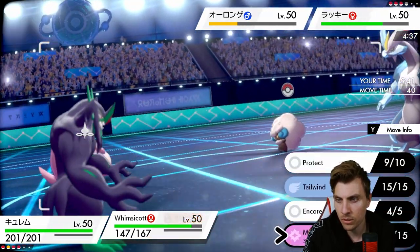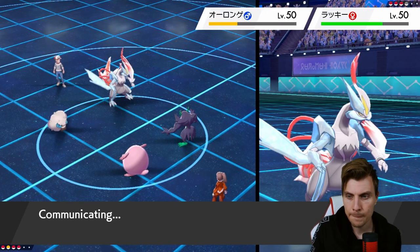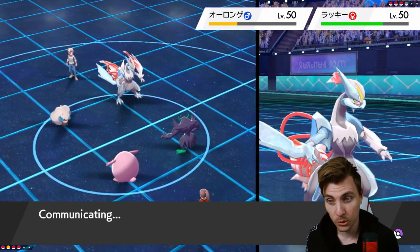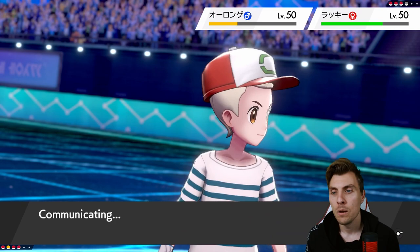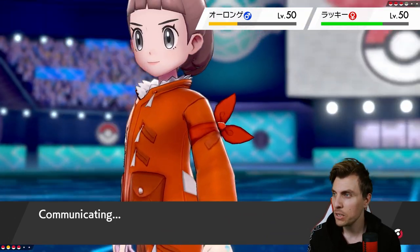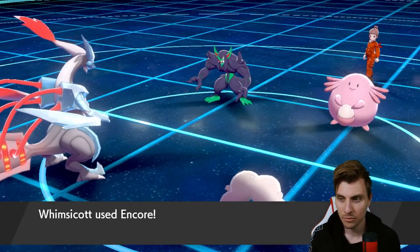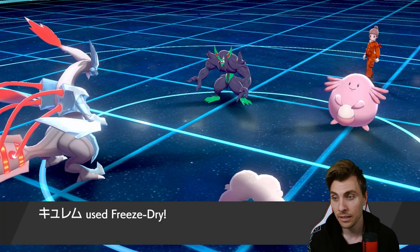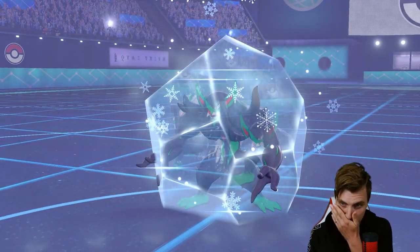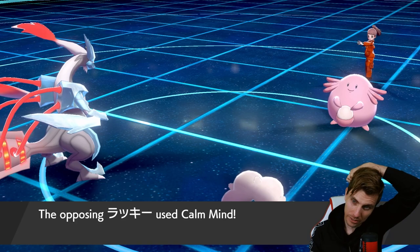The Encore is going to end now, so we need to Encore again. Freeze Dry into Grimmsnarl, and Encore Chansey to lock it in again. Hopefully we can do it — if we can't, we're a bit screwed but not super screwed. We just need to ignore Chansey altogether and make sure we're clicking our moves quickly. Encore is accuracy-dependent — not ideal — but we do get rid of Grimmsnarl. Light Screen is now up.